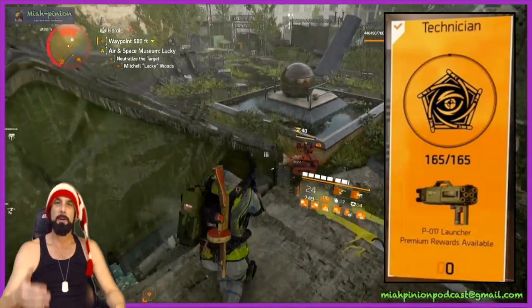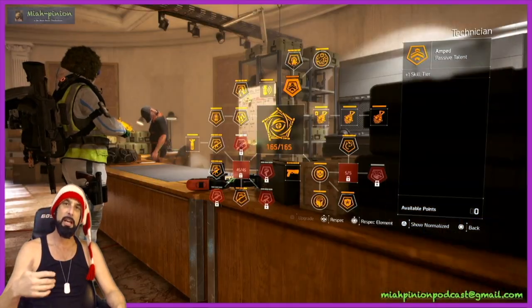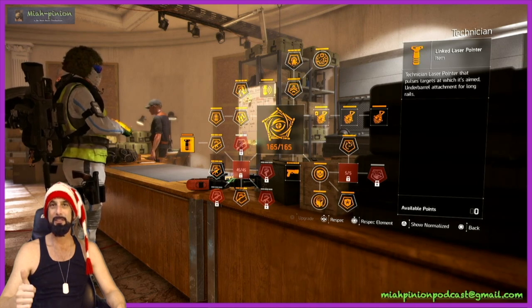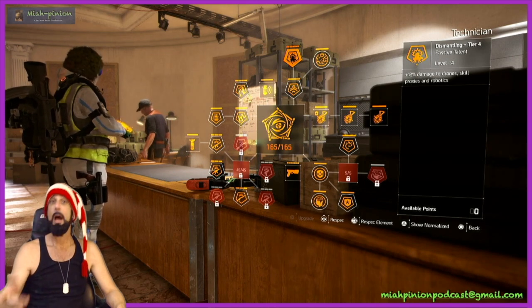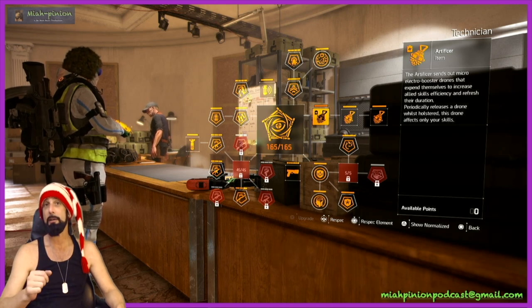Alright agents, first of all we'll talk about specializations. We're going to use the Technician. This is going to give us the Ampt, the Faraday Field, the Overclock CPU, the Link Laser Pointer, the Dismantling for a little bit of additional damage to some units. And most importantly in this, we're going to get the Artificer Hive.